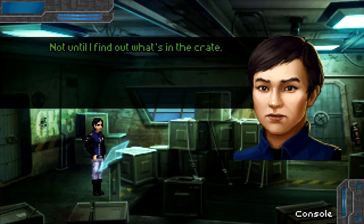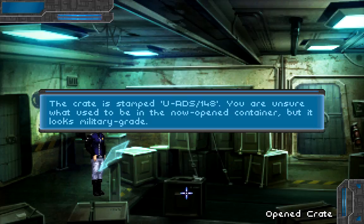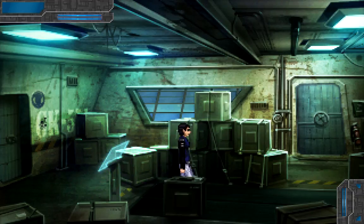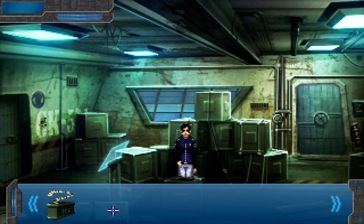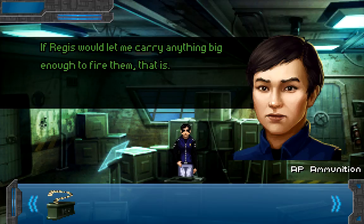Not until I find out what's in the crate — if I drop it, it's gone forever. That's a fair point. The crate is stamped U-80S-148. We were unsure what used to be in the now-open container, but it looks military-grade. I wonder what this was for. AP ammunition — a box of 16mm depleted uranium armor-piercing ammunition, arranged on belts. They'd make a pretty serious mess out of anything, if Regis would let me carry anything big enough to fire them, that is.